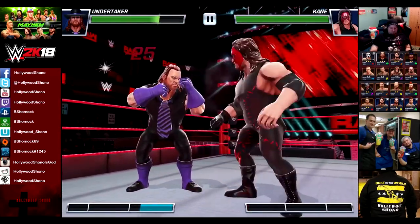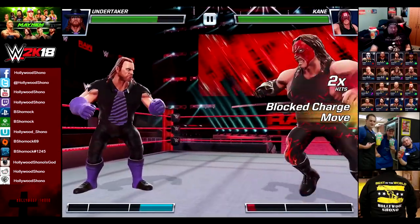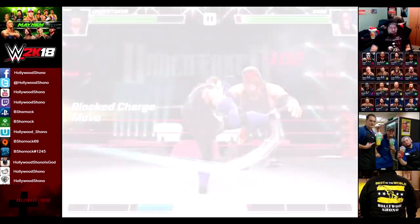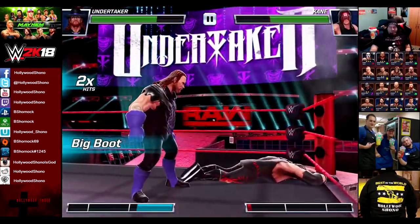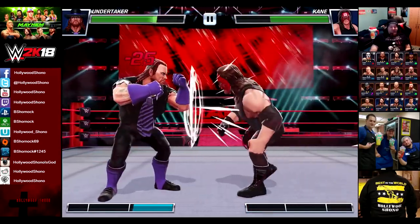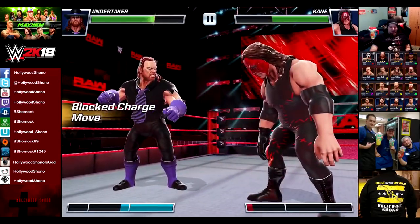He's at 579 power because he is a wild card, and we have an advantage against wild cards. Undertaker barely working up a sweat so far during this event. Block that charge move, and we block his - Kane is going to go down.